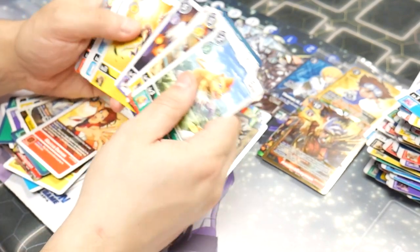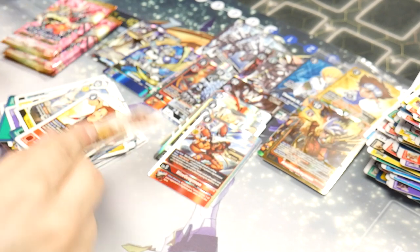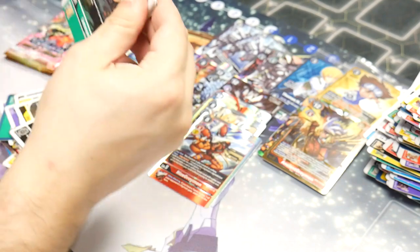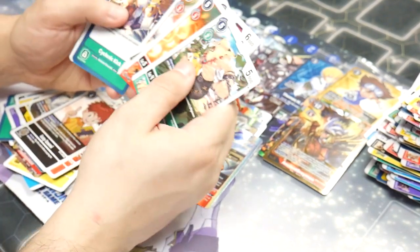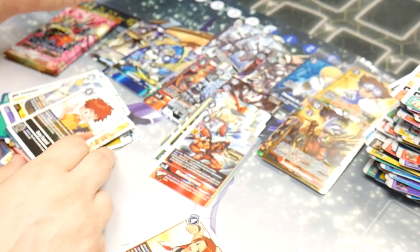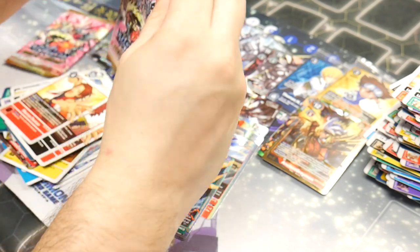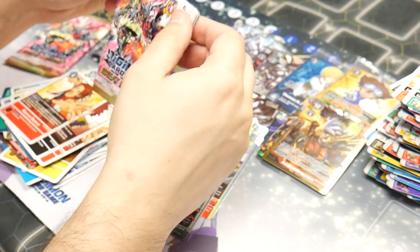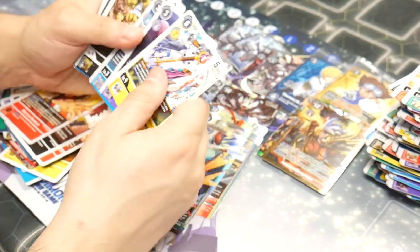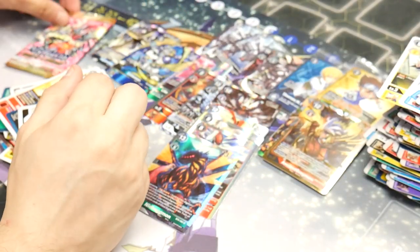Can we get something cool? RizeGreymon — really good — and Mastermon, just a good all-around red-yellow card. Marcus and Nidhogg — we got 10 hits again! That is beautiful. Looks like 10 hits is the new norm. Is anyone else getting 10 hits in their boxes? Please let me know in the comments, because this is new. More value: Chaosmon's good, Dark Roar. Last pack — can we get an 11th hit? Are we that lucky?